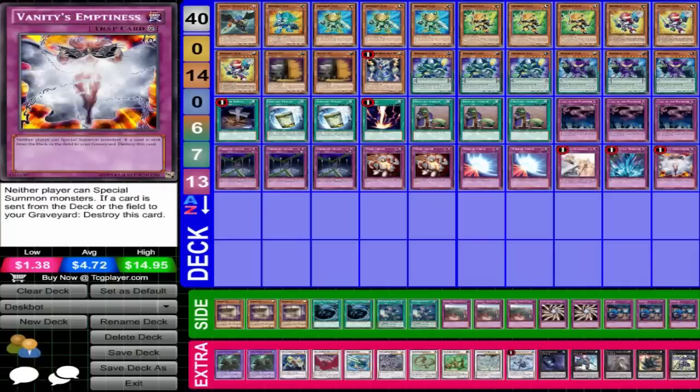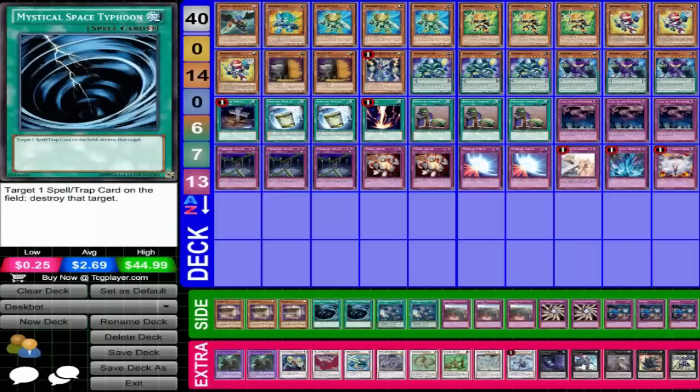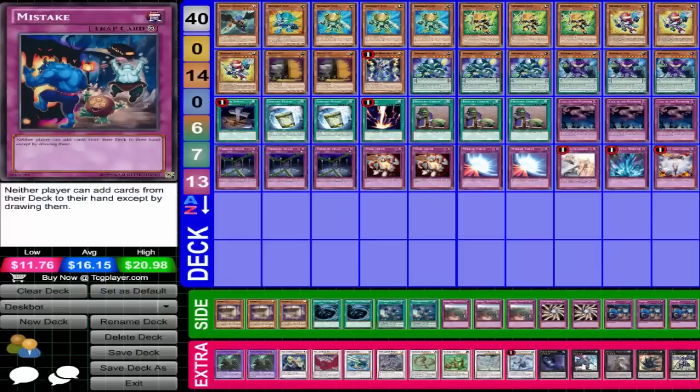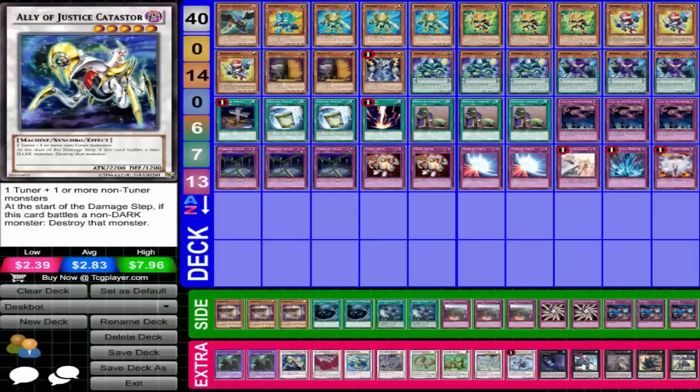The side deck consists of two Reef, Flying Sea, two Mystical Space Typhoon, two Wavering Eyes, three Imperial Iron Wall, two Light Imprisoning Mirror, three Mistake.